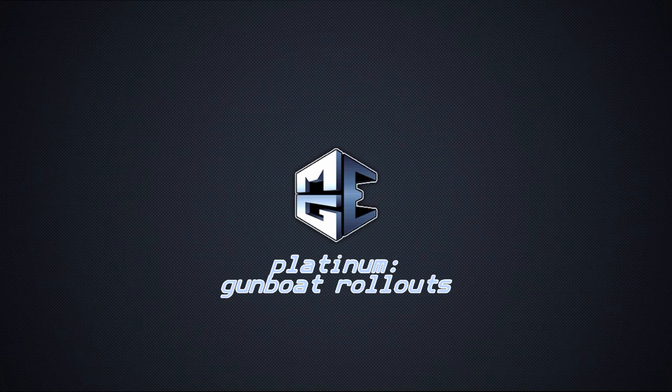Hey everybody, this is Platinum from MyGamingEdge.com, and today I'm going to be going over fast gunboat rollouts on all of the major competitive maps. These jumps are mainly used to surprise the enemy and to get your team a 4-on-3 advantage when you get to middle. You have to work out with your demo how you're going to get heal orders at the start, but mainly you want to get close to 280-300 health before you start jumping so that you can get there just as fast, if not faster, than their demo man. That makes a huge advantage, especially if they're not expecting it, and it can really turn the tide for your team at middle.